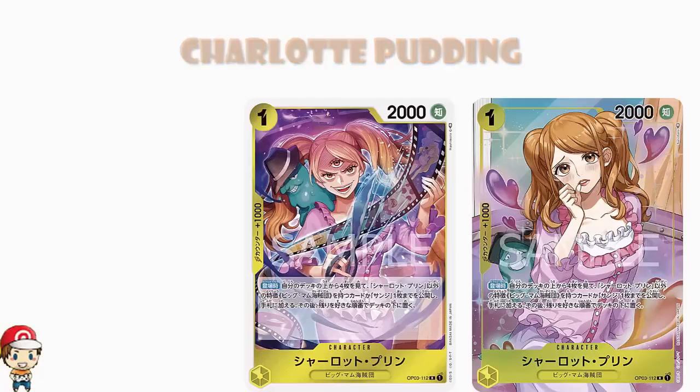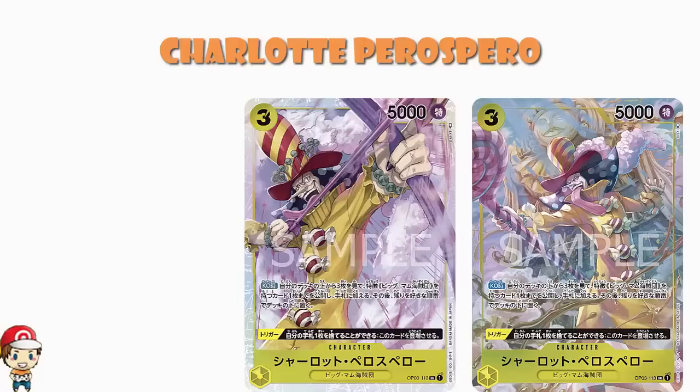Charlotte Perispero comes in with a lovely alternate art as well. Free cost, 5,000 power. On KO, look at the top 3 cards of your deck, reveal a Big Mum Pirates card and add it to your hand — the same kind of searching skill, but on KO rather than on play. And there's a trigger where you have to discard a card from your hand, but you can then play this for free. I think this is a pretty cool thing.